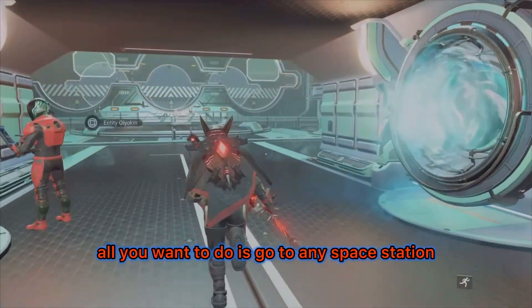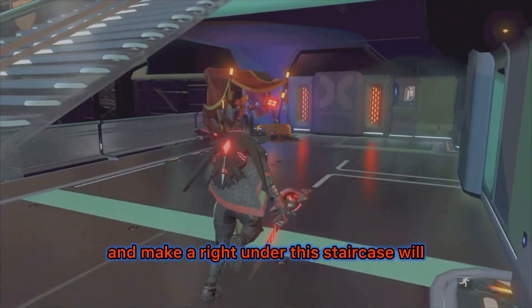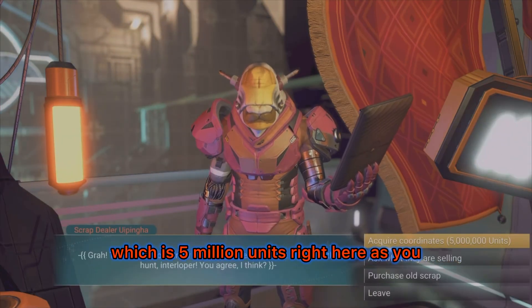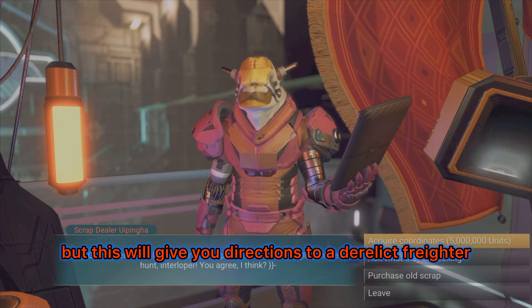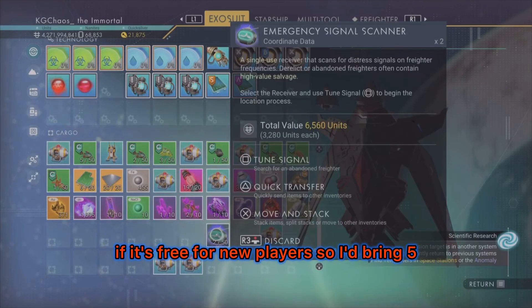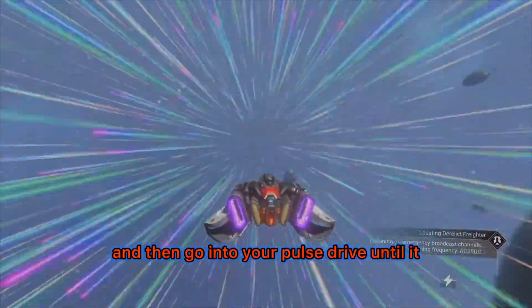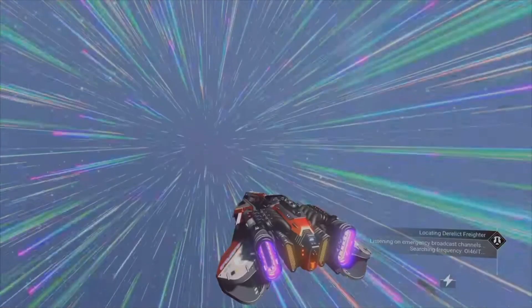To get nanites, go to any space station, go past the terminals, and under the staircase on the right you'll find a guy named Scrap Dealer. Buy an emergency beacon from him — it's 5 million units. It doesn't label what it's called, but it gives you directions to a derelict freighter. Once you've bought it, go out into space, activate it, and go into your pulse drive until it tells you it's safe to leave because it's found a derelict freighter.